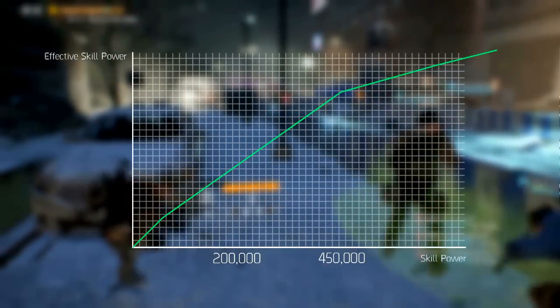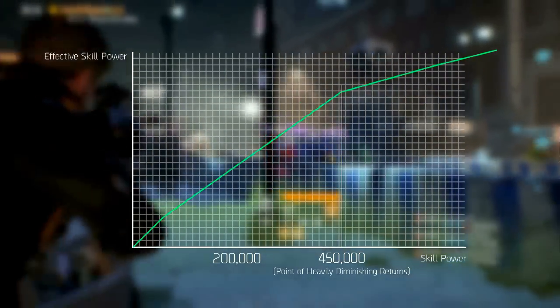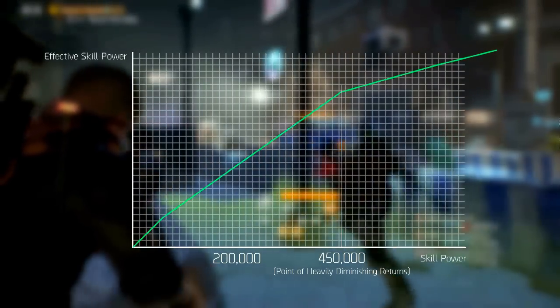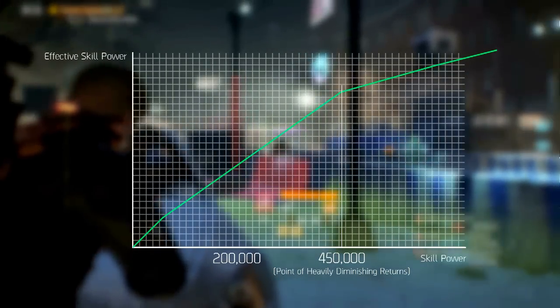As mentioned earlier in the video, the skill power has now been improved. The point of heavily diminishing returns is now capped at 450k instead of 250k, meaning that the skill power scaling is now better than ever and this can be seen in our build.